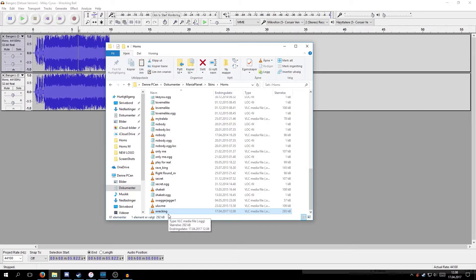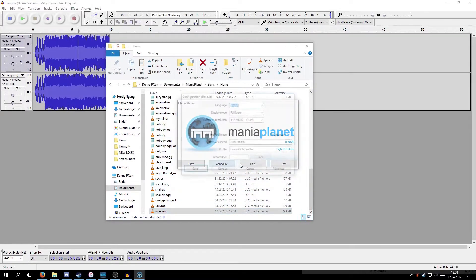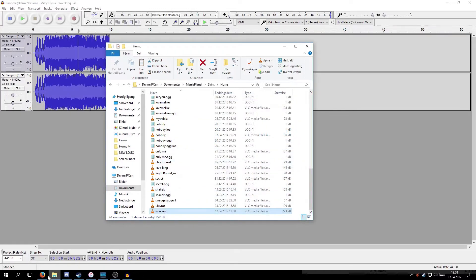As default, this will only work for you unless you've port forwarded in ManiaPlanet. If you port forward, you'll upload from your computer directly to the other person — they will just download directly from you. To find your port, go into the launcher for Shootmania, go to Configure, Advanced, Networking, and you'll see P2P Server Port is set to default as 3450. You can change that as well, but I'm not quite sure how that works. Anyway, we are going to make a locator file.